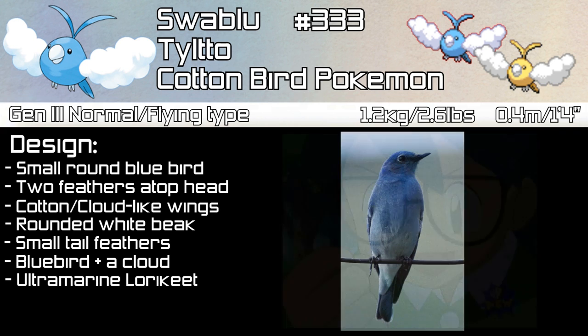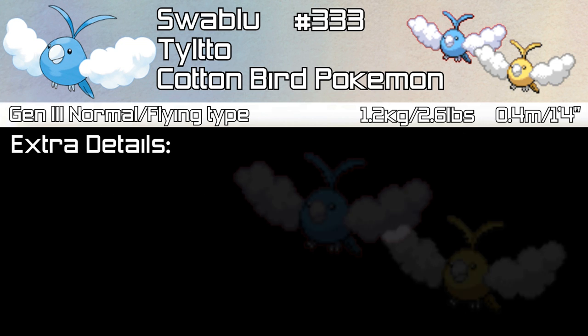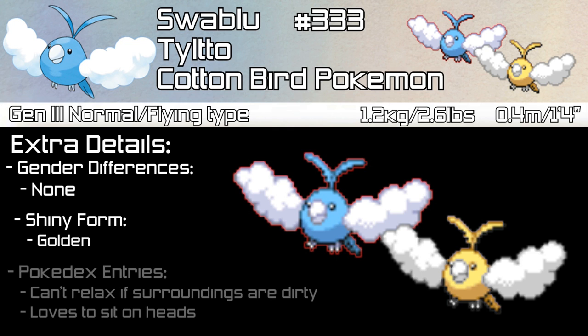Swablu may also be based on the ultramarine lorikeet, and it is behaviourally similar to the Grey Jay, as they both like sitting on heads. There are no gender differences between Swablu, and Swablu's shiny form is golden colour instead of blue. Pokédex entries tell us that Swablu can't relax if itself or its surroundings are dirty, so it's a very clean Pokémon, and Swablu loves to sit on heads.